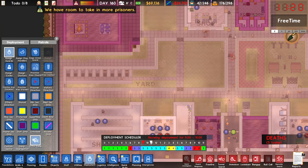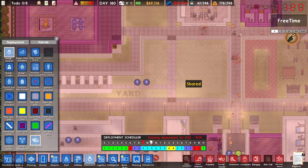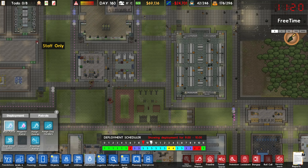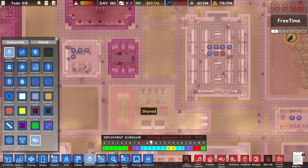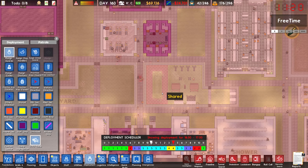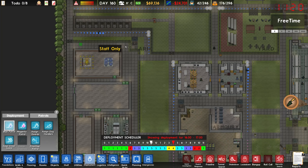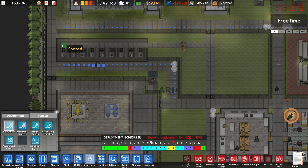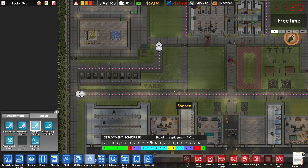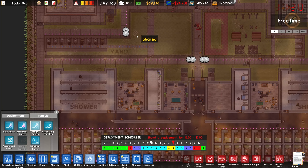From 9am until 7pm is when we need people in these yards for dedicated yard time in the middle of the day. We'll go one, two, three, four guards assigned to these spaces, and maybe three guards for the lower yards during those times as well. We'll go for three and four. And I want a patrol going up and down these paths — we'll assign two guards there and two guards there, and two guards each during yard time.